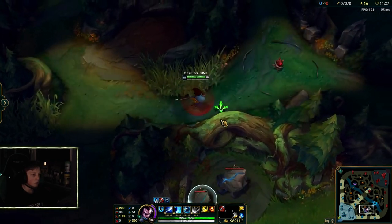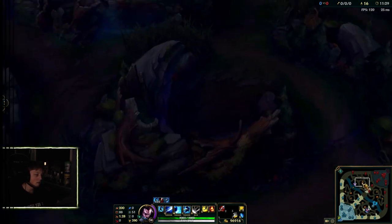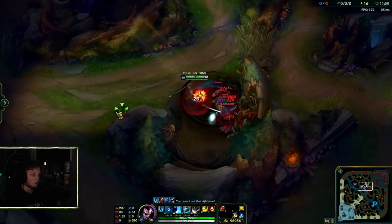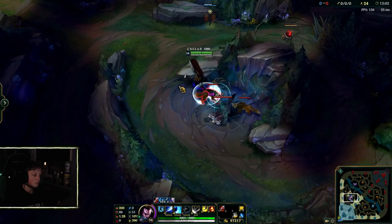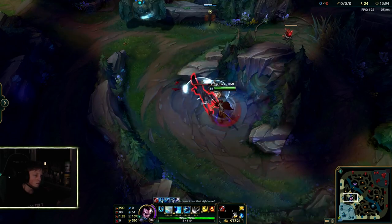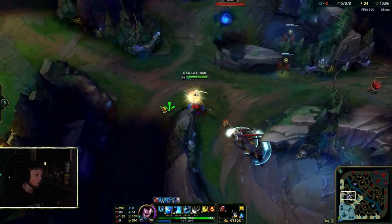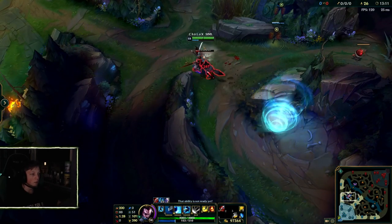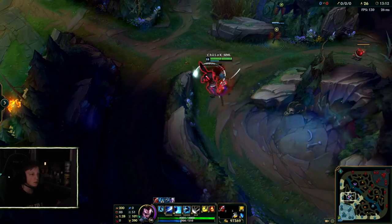Same here with the gromp and with the golems again. With your E you gotta be careful that it's skilled as much as you need it — sometimes you have to be fast before they move. That's what you can do as well, just outplaying people, dashing over the wall forward and backward again. Just things you can do with the jungle — play around with it.